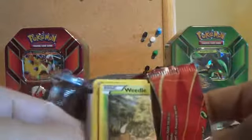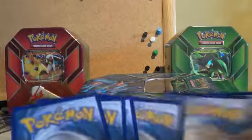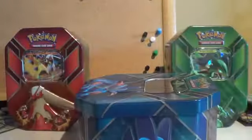Primal Clash next. Obviously we have got three more tins after this one to do — we've got the Venusaur, Blastoise and Charizard, which I've been saving for last because I'm really looking forward to those ones. We've got a Weedle, Barboach, Honedge, Electrike, Drillbur, Lanturn, Marshtomp, Electrike. The reverse foil is an Ancient Trait Camerupt and the rare is a Medicham.